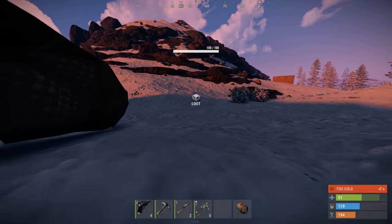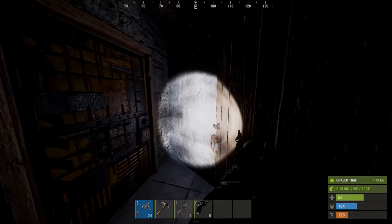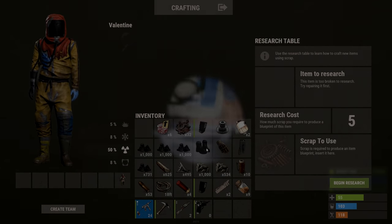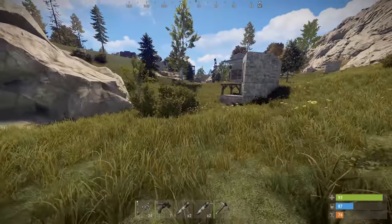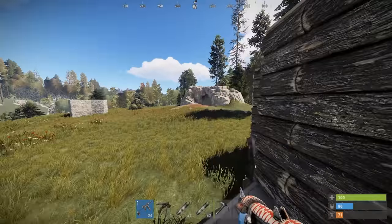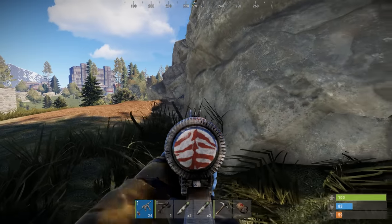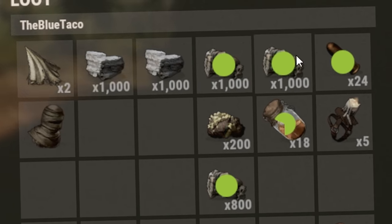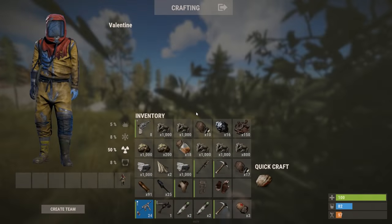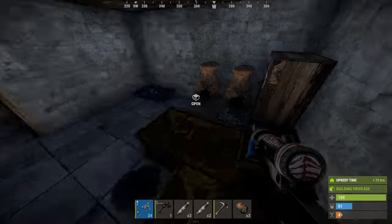That guy done goofed. I actually need some of that clothing. I see a dead guy straight ahead and I did hear some shooting over at bandit camp, so I wonder if somebody died here. Someone's farming — this guy's farming every node he sees. This is really good. We got him and he's loaded. Very nice. I actually really needed the metal. I do need sulfur, but the extra metal is extremely helpful. So we're going to bring that back and get these furnaces started.